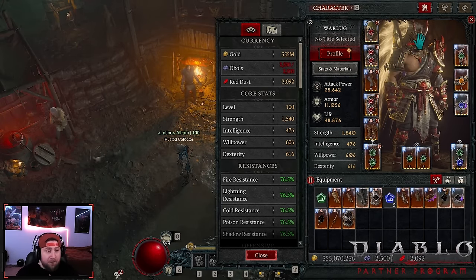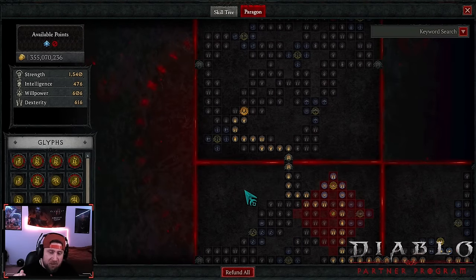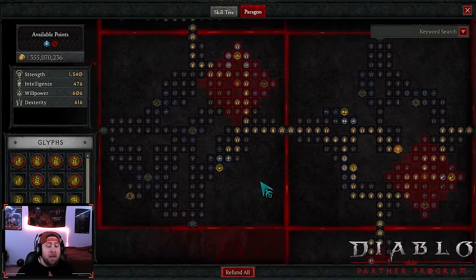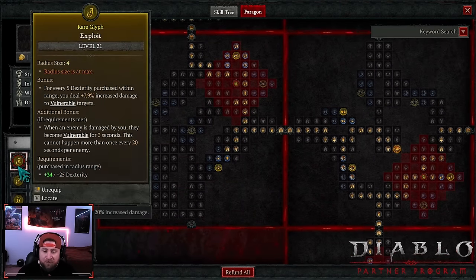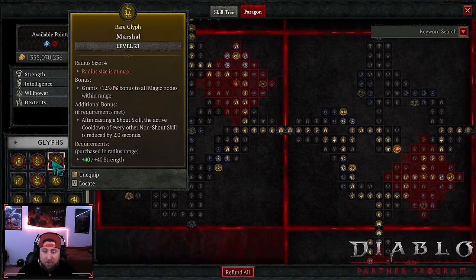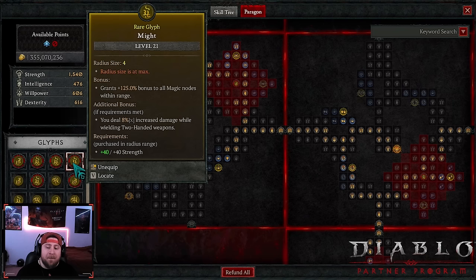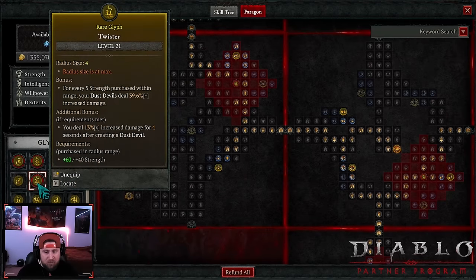On the amulet you need to crit Heavy-Handed. I critted crit chance first because I needed at least one crit to reach the breakpoints, then ended up critting twice - I'll keep it and hope to crit Heavy-Handed on the third. Use your gems to hit your resistances. For the paragon board: Exploit for more damage to vulnerable enemies, Eerie for more damage while Berserking, Marshal to help with shout cooldowns, Might for more damage with two-handed weapons, Wrath for more crit strike damage and three fury on crits, and Twister for increased dust devil damage.